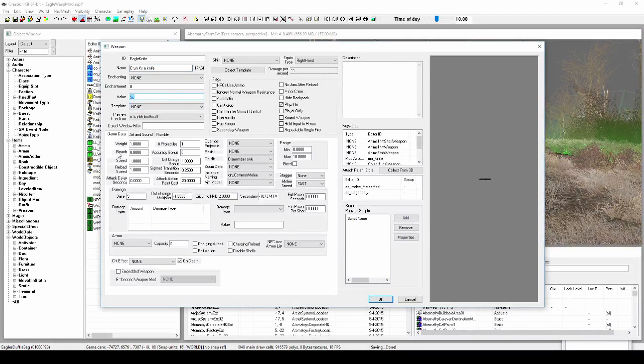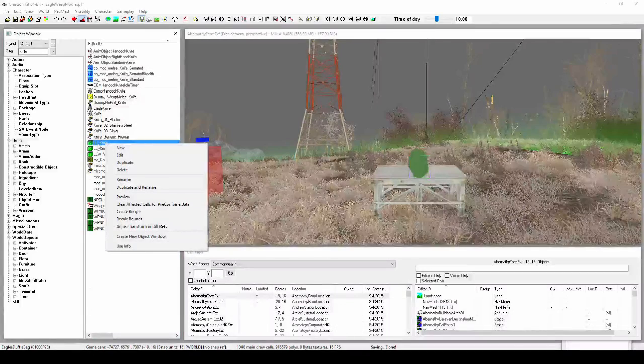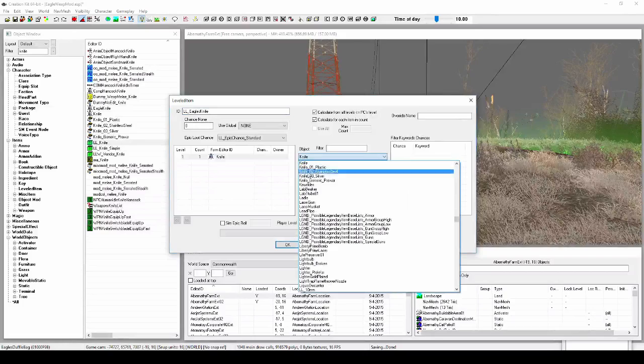The name doesn't matter because it's going to get overridden. Just create some stats so that we can tell it's definitely the weapon we're talking about. Now we need to go down to 'LL' — this is the leveled list, which means that the higher level you are, the more likely that the knife will already have a modification on it. We're going to rename that to our Eagle Knife.